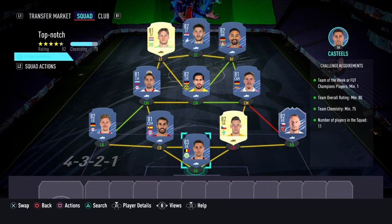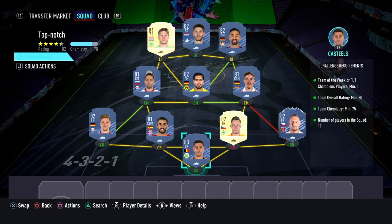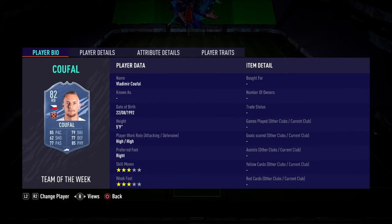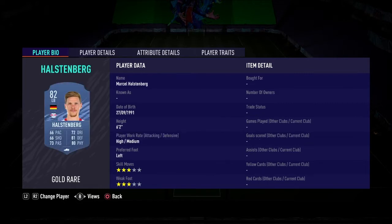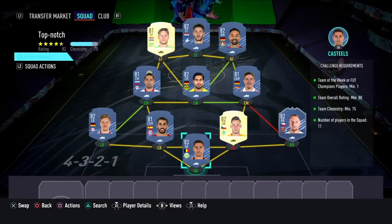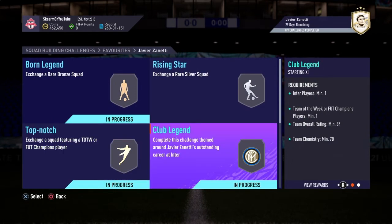Now let's move on to the Top Notch section. This is going to cost 19,000 coins to complete. No loyalty is required — even though the right center back and left forward do have loyalty, it does not affect this SBC whatsoever. Here are the players I used. And that is the Top Notch section completed.